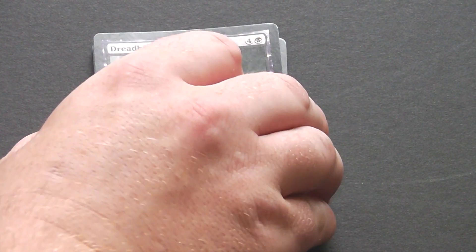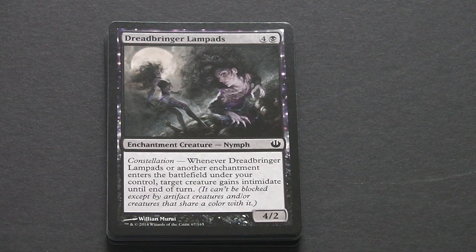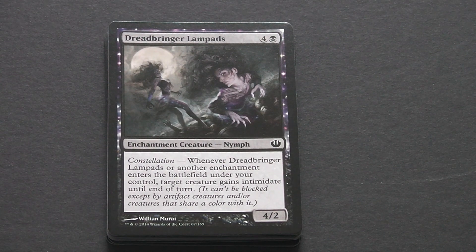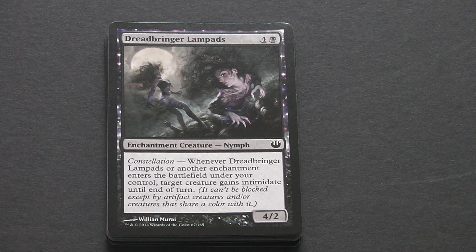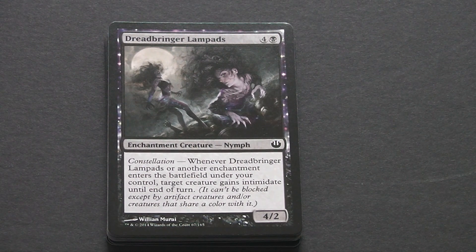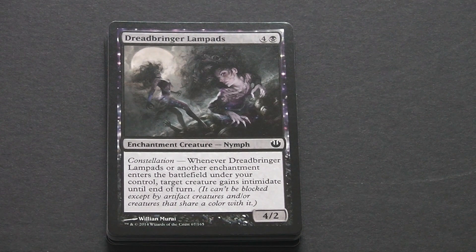We're going to start off with Deathbringer Lamprey — that's a 5-drop black enchantment creature, 4-2, with constellation. When it enters the battlefield, a creature you control gains intimidate until end of turn. It's quite useful, though quite expensive, but it's a heavy attacker with a low block.